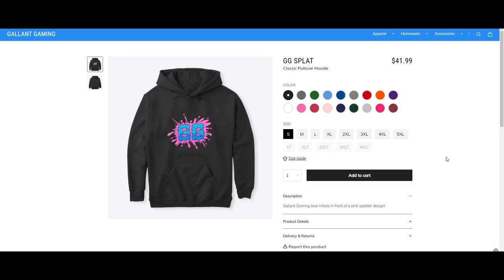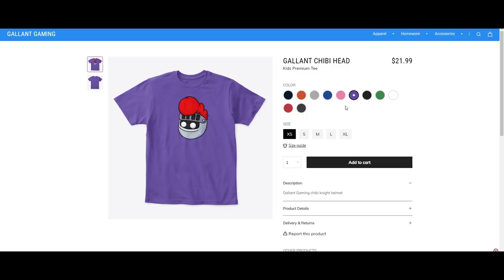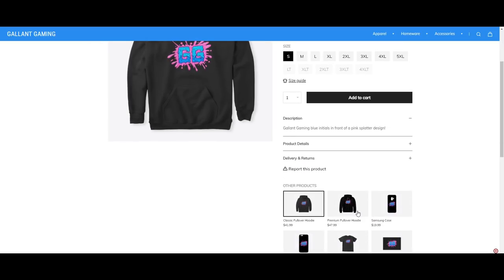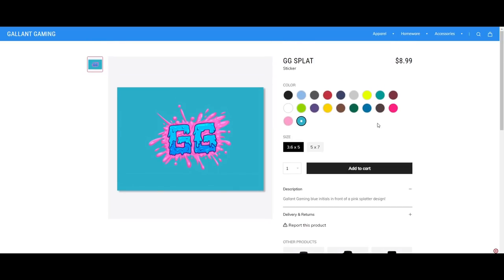Hey, really quick before this video starts — I have brand new merch out now! There's the splat design and the chibi head design, in a bunch of different colors and products: phone cases, shirts, hoodies, stickers, and more. Links are in the pinned comment below, each design has its own link, or go to the merch store under this video. Thank you so much for supporting me and the channel!